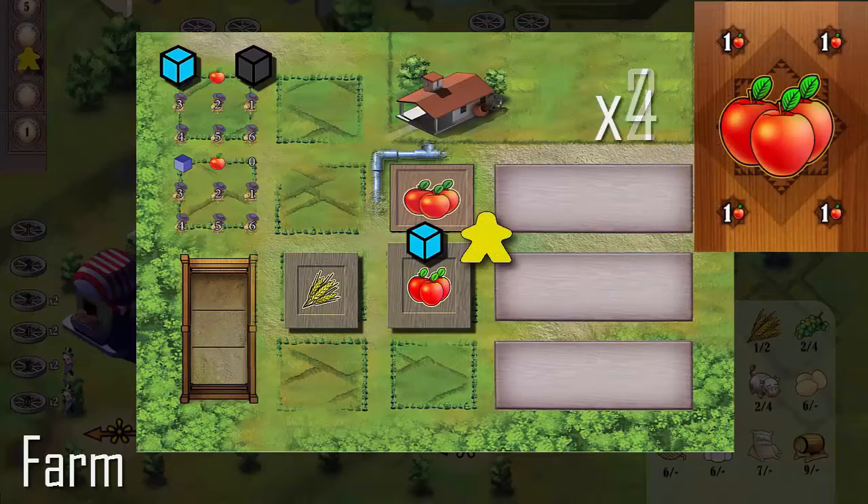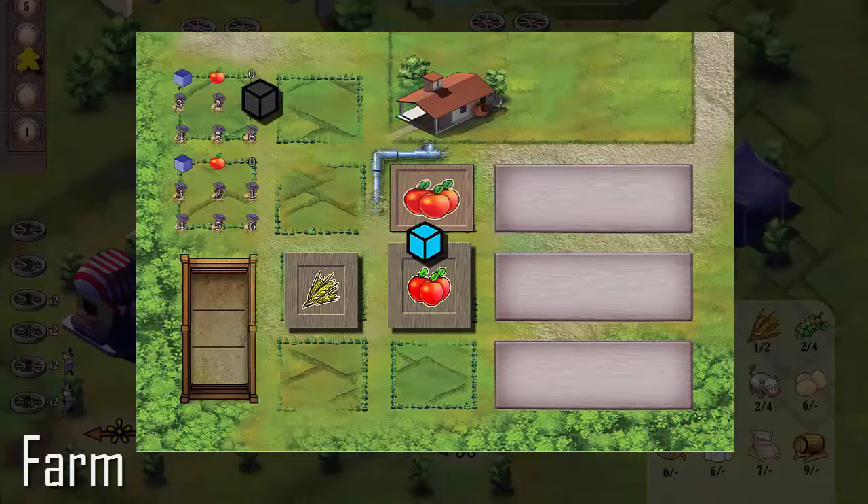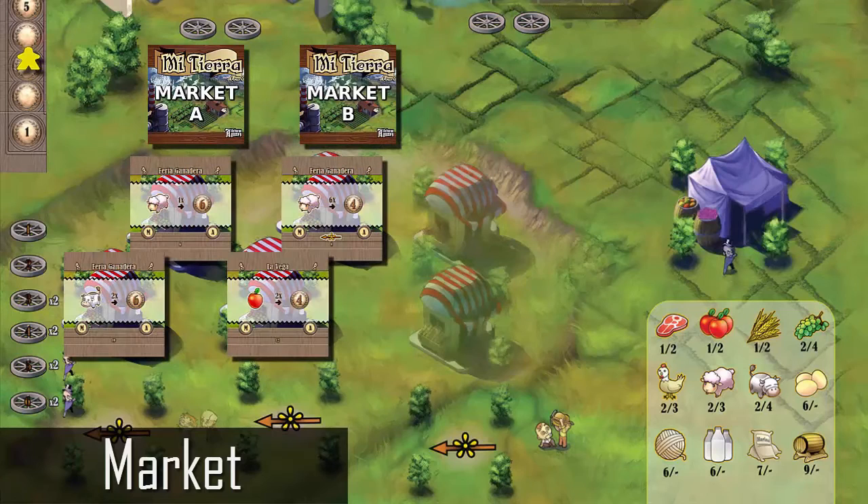If the stable has water, a player can return it with one or two apples to increase the level of the horse by one or two. Industrial improvement does not require activating a worker. Market — at the beginning of the game, players split market decks A and D, and from deck A they reveal four cards if the number of players is four or less.